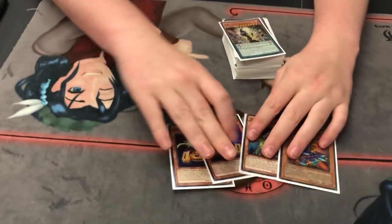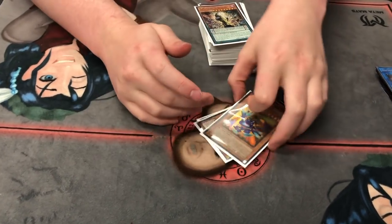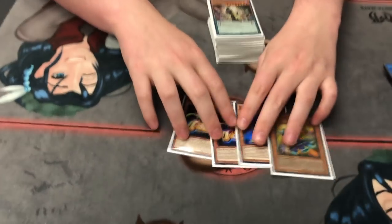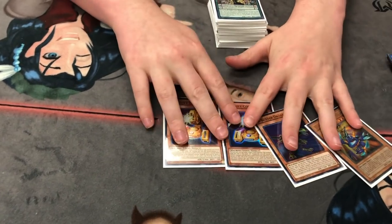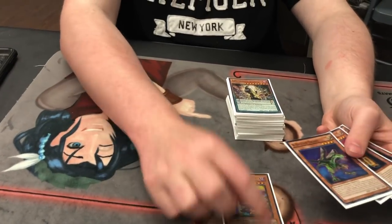So to start off, the only bad cards in the deck are your FTK pieces, but who cares how bad they are — they own your opponent turn one. No Sphere Mode, none of that; they're just dead. We're playing a 60-card deck because it's a lot more powerful — you play a lot more power cards and have a lower density of drawing your garnets. Even if you do draw them, they're still Level 4s, and if you draw this it's very easy to recover with some sorcerers and a full field.